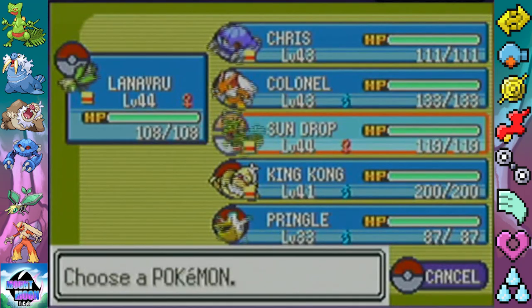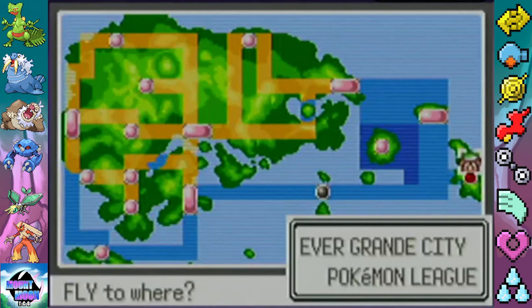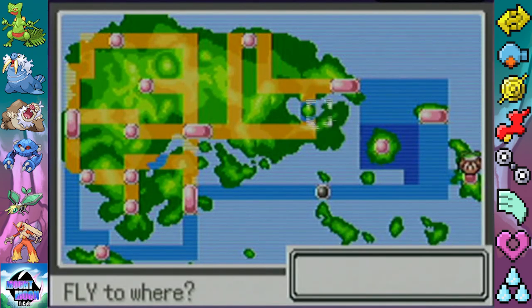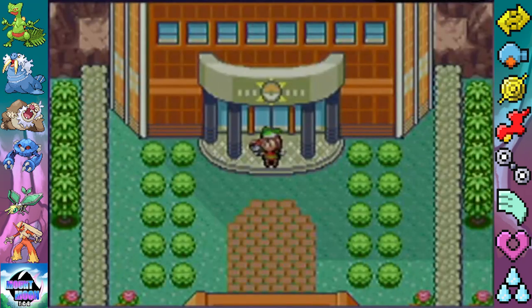So we're going to get Pelipper to use Fly. Where is it? Is it here? No — Meteor Falls. You can find it near Rustboro or Fallarbor Town. I never remember where things are.